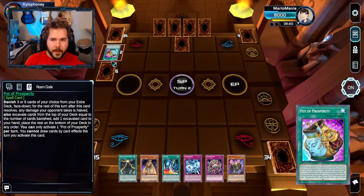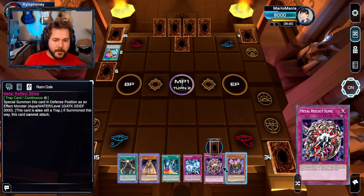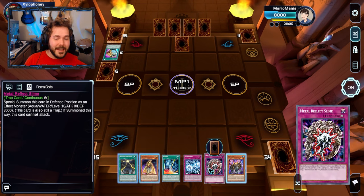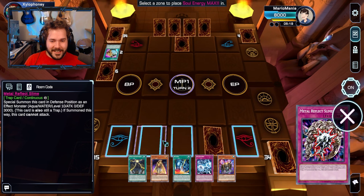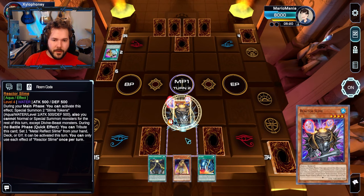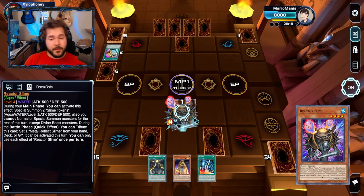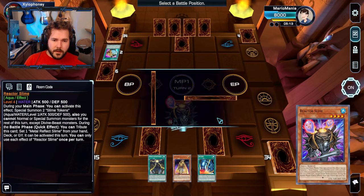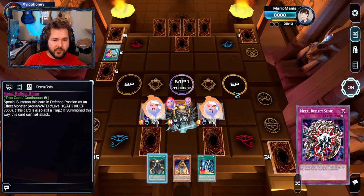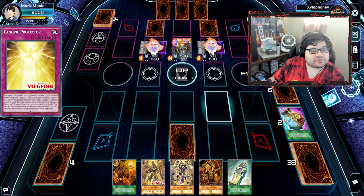I just wanted to get the Ra to hand, to be honest. You can still use its secondary effect from the graveyard. You didn't have anything to trade in — it's the Pot card, you can't add any more. We have a Mound of the Bound. You have a Ra in your hand and I don't have an Obelisk in my hand, so I'm not going to play Mound of the Bound. I'll just Reactor Slime — just get that going. I don't have anything crazy. Get some pieces out — if you destroy them all they're a wall, if you don't they're material.